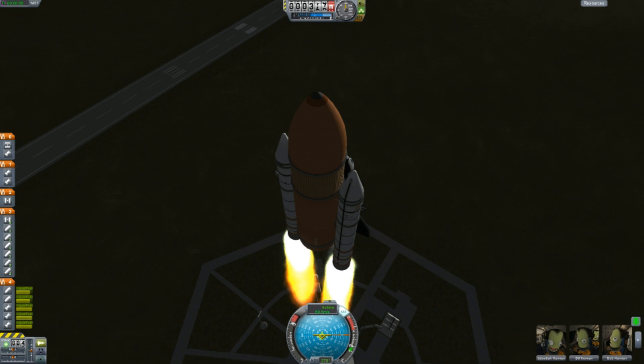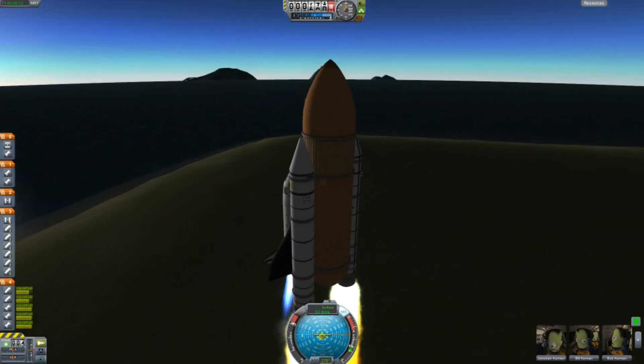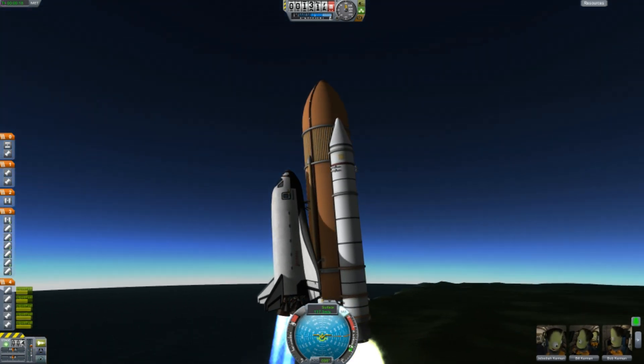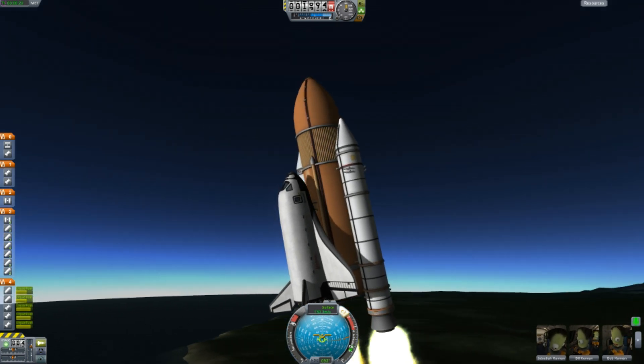Around 1000 meters, I begin tilting backwards — about 15 to 20 degrees, gradually. You don't want to tilt it too much or you'll lose control.